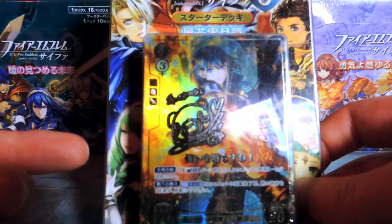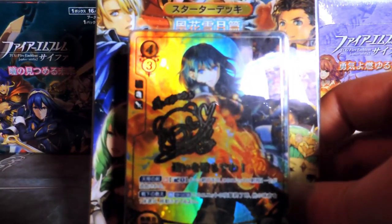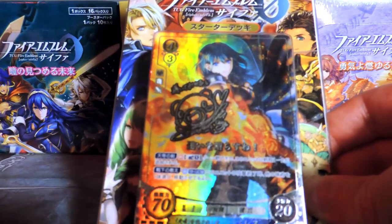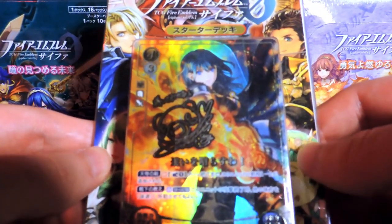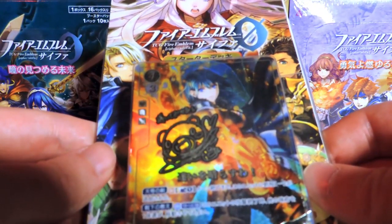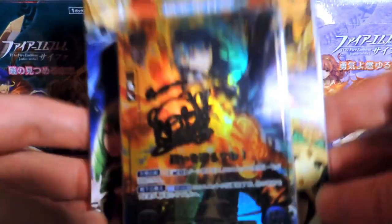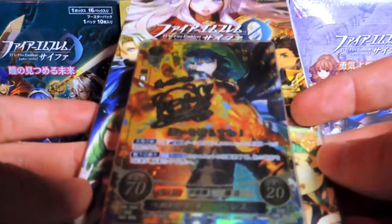There's one before this that I forgot, so I actually don't own it. This is the Three Houses booster — or starter deck — from set 12. There's a set 11 starter deck that I don't have, so we're going to have to get that and then jump backwards. The last booster box I opened was set 13. Kind of all over the place. But they also just recently announced Cypher is stopping, I think after the 20th set. That's really sad, because I really like opening these, even though I'm extremely slow at doing so.